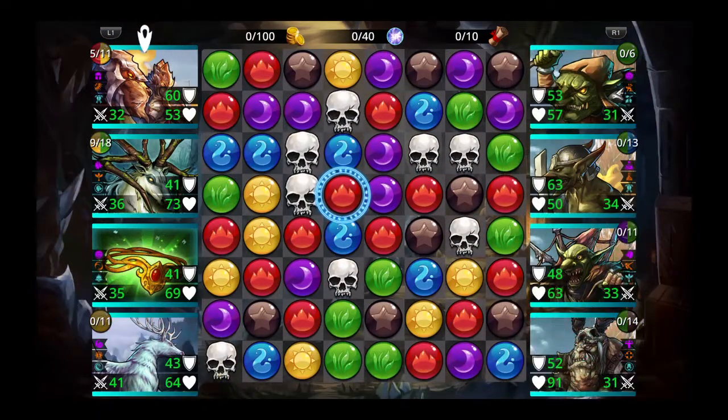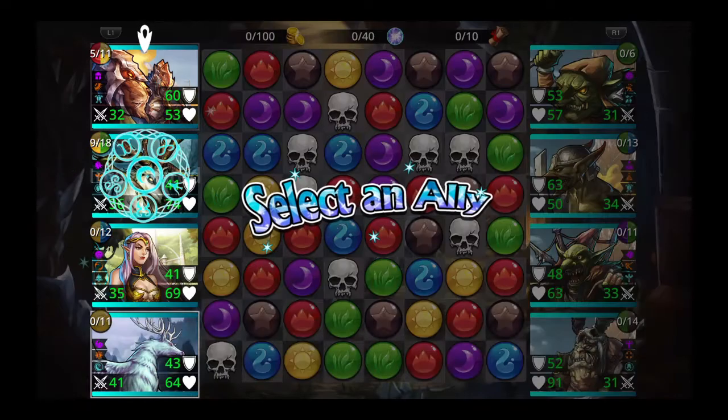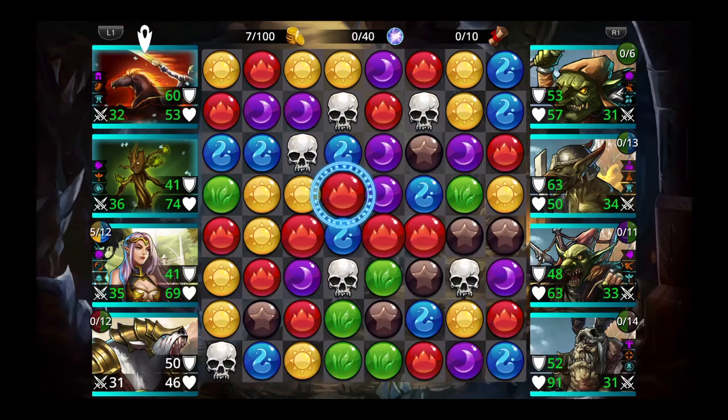It's always good to have Princess Elspeth fully traited so you can use her at the start of the game right away. She's going to be our mana generator. As you see, Lion Prince and Forest Guardian are up right away.